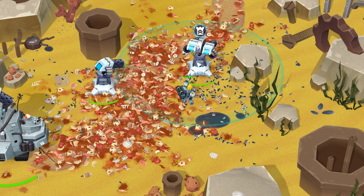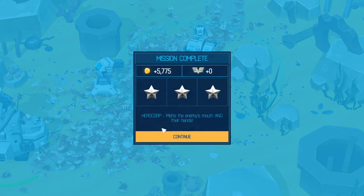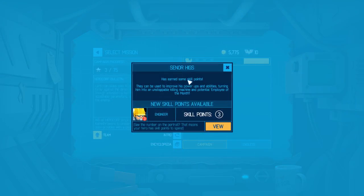If you left-click on the tower you can do things like sell it, upgrade it, etc. Alright — three stars and some cash. Looks like our guys will get some experience, got a couple levels there. Senior Higgs has earned some skill points that can be used to improve his power-ups and abilities, turning him into an unstoppable killing machine and potential employee of the month.